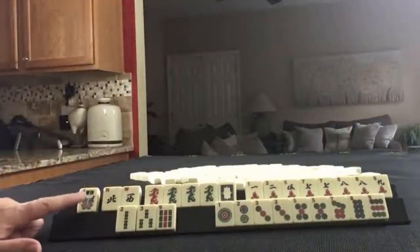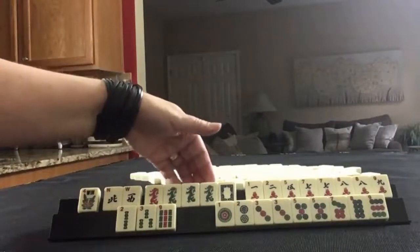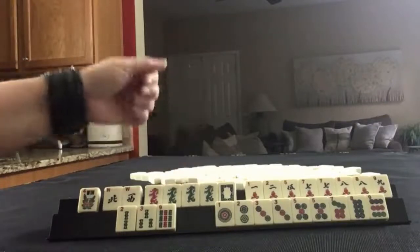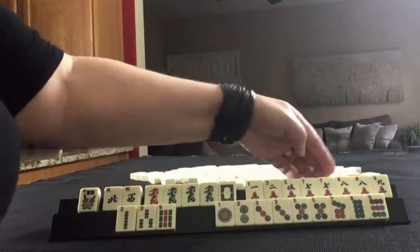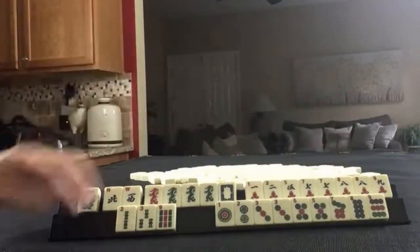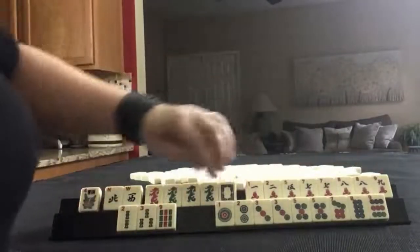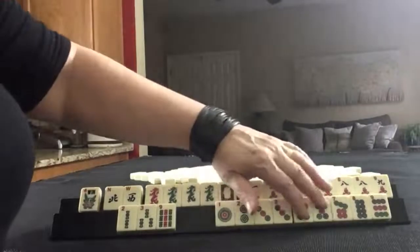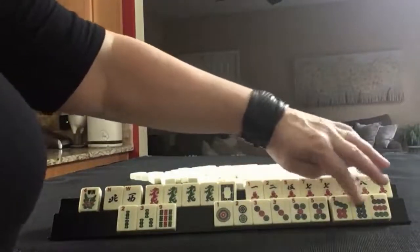We have a flower, north and west winds. We have red, white, and green dragons — there's a pair of green dragons. In cracks, we have 1, 2, 5, 7, 8, 9, and pairs of 7s and 8s. With BAMs we have 2, 3, 9, and we have lots of dots: 1, 2, 3, 5, pairs of 3s and 5s, then 7, 8, 9.